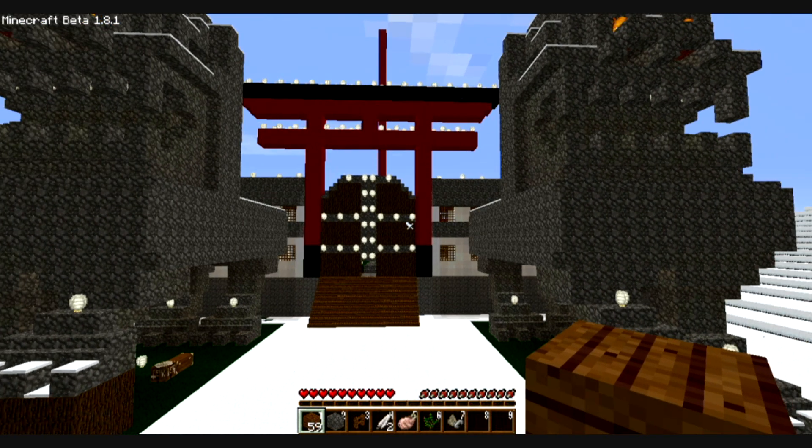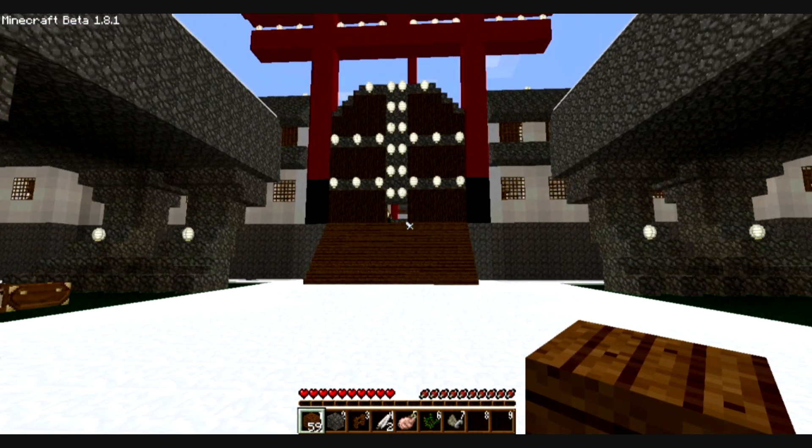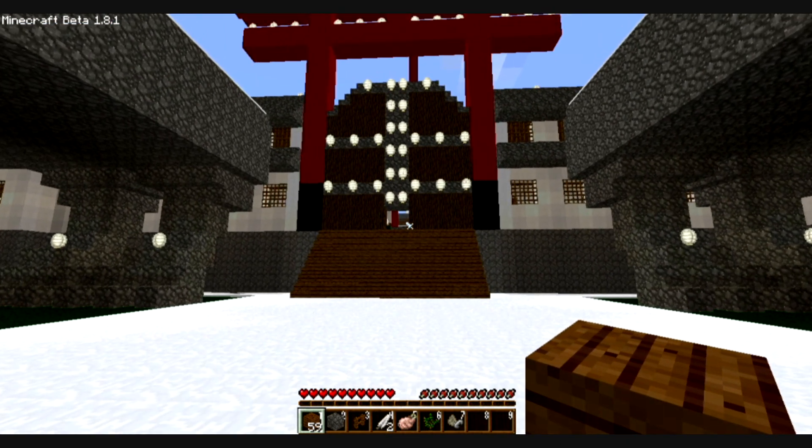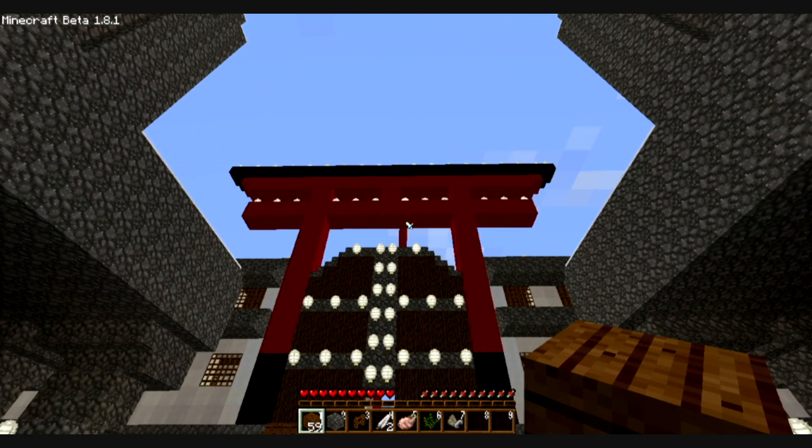Now we have one on either side of the giant door. This is the big door here — I have not actually put little doors to block out monsters yet. I've got it on peaceful right now while I'm building. And I've got a giant gate here, a torii.